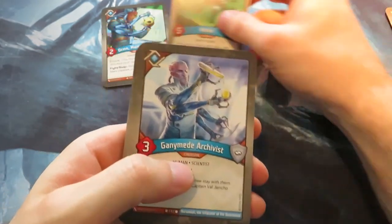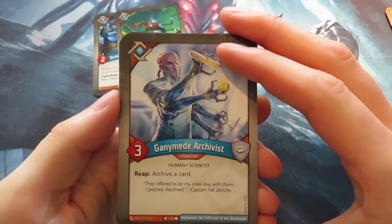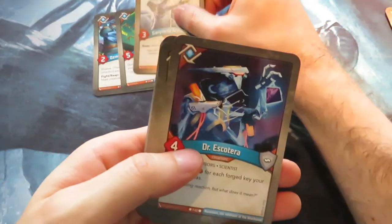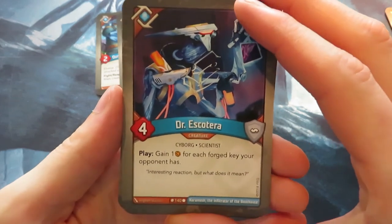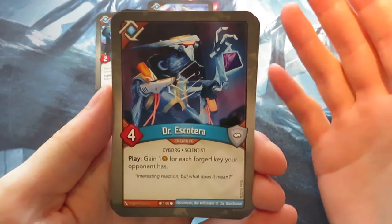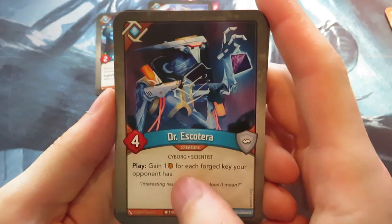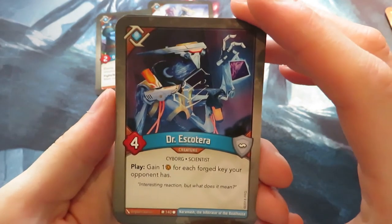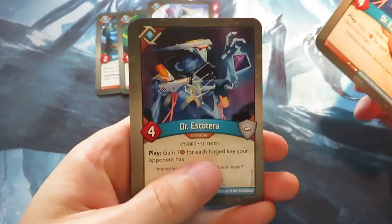We also have Archivist: on reap, archive a card. So there are some archive effects in this deck. We've got Dr. Escuterra — I really like this card. At first it's just a four-power creature, but in the late game it becomes like a Dust Pixie: you gain one Amber for each forged key your opponent has. So if your opponent has two keys, you gain two Amber. Four power and that effect — quite good. And we've got two of those.